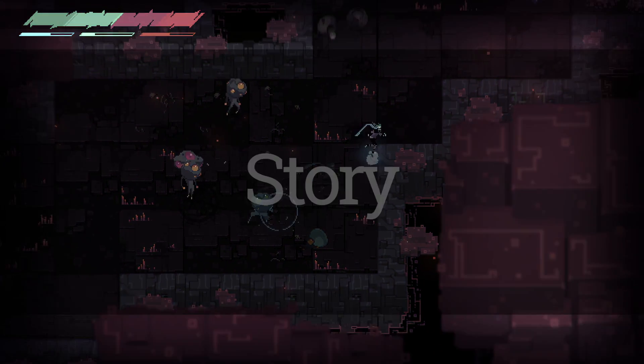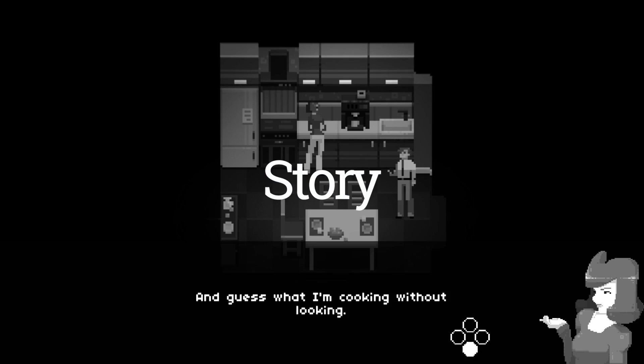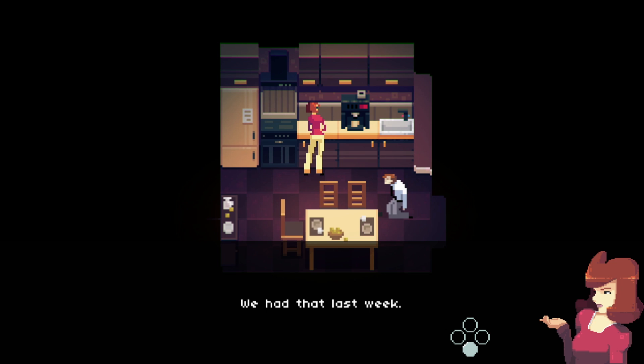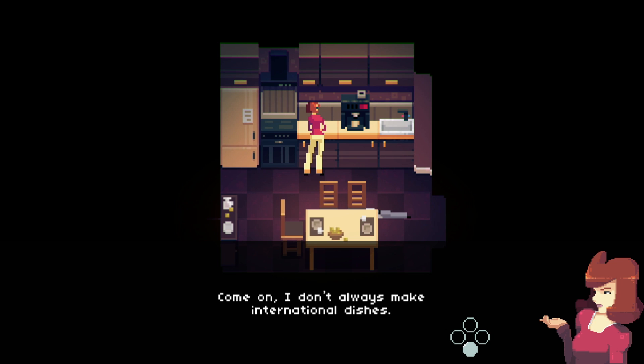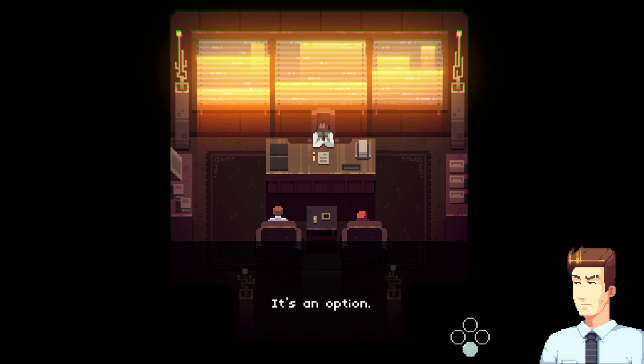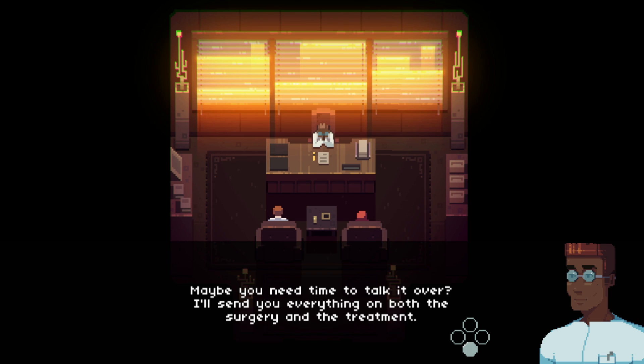First up, the story. Phantom Trigger's 5-6 hour story gives you two perspectives woven together to tell a single story. You get the point of view of Stan, a married man who one day suffers a seizure from a mysterious illness. You learn more about Stan, his relationships, and his way of thinking through the little dialogue scenes that play out in the normal world.